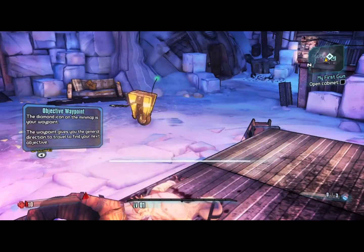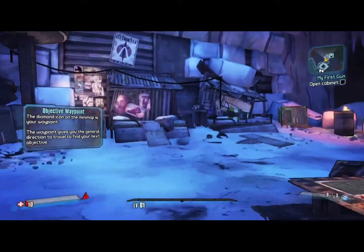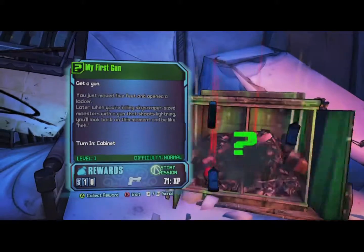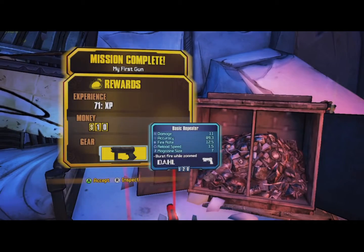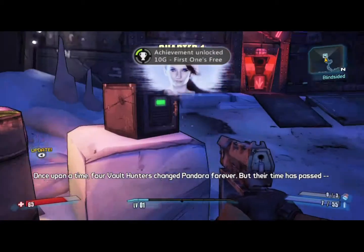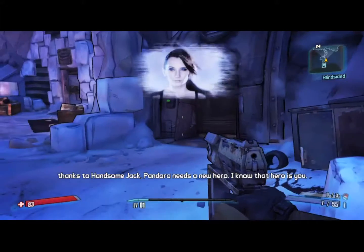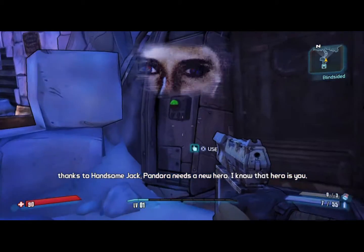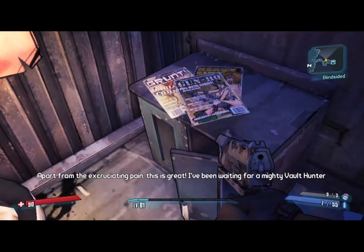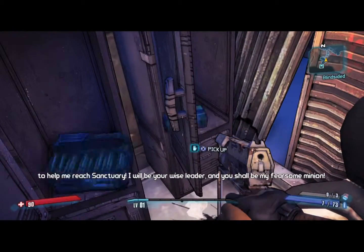Basically now you gotta help Claptrap and get his eye back. Unfortunately I had to do that part in the second episode. But pay attention to where I'm picking up all the stuff — make sure you get everything in the room before you leave, make sure not to miss anything. Claptrap narrates: 'Four Vault Hunters changed Pandora forever, but their time has passed, thanks to Handsome Jack. Pandora needs a new hero. I've been waiting for a mighty Vault Hunter to make sanctuary — I will be your wise wizard.'